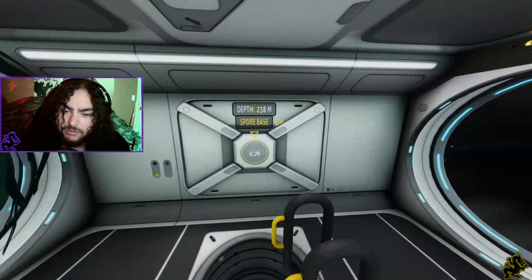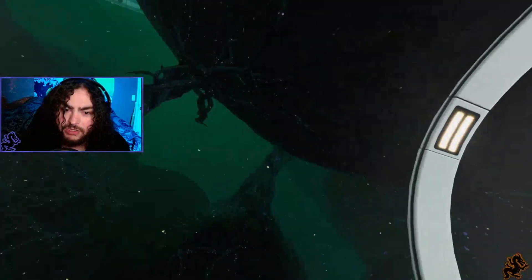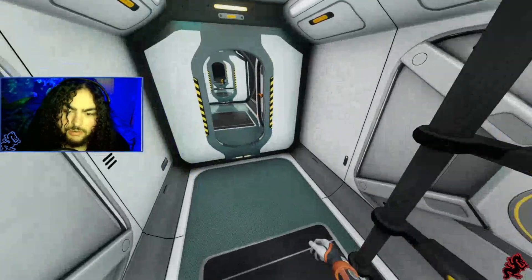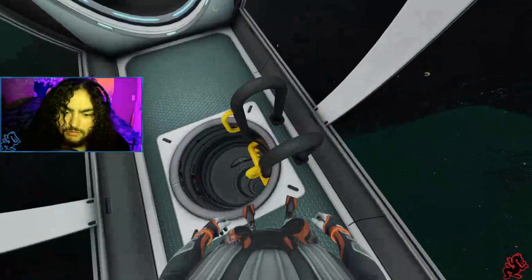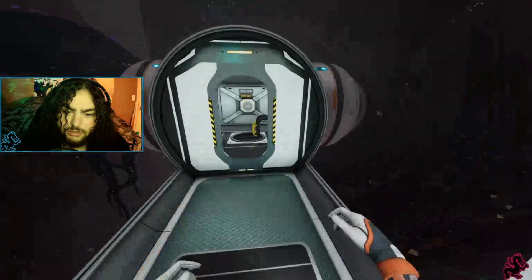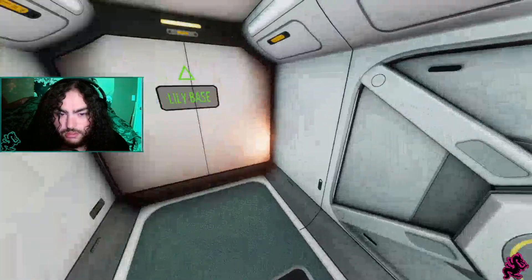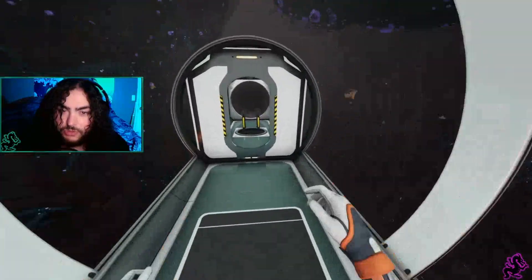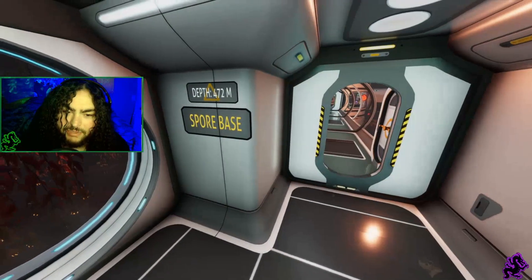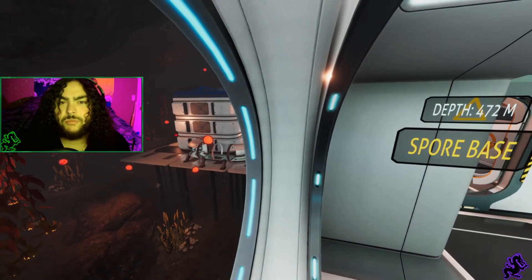We're at depth 238, going through all these corridors. It's very topsy-turvy as you can see, because it was very hard to build through all the different routes. Keep going down — still going down and down. Now we're getting closer to the spore biome, you can see by the color change. We are at depth 380. Keep going, we're almost there. And we should be — yep, depth 472 meters. This is the spore base.